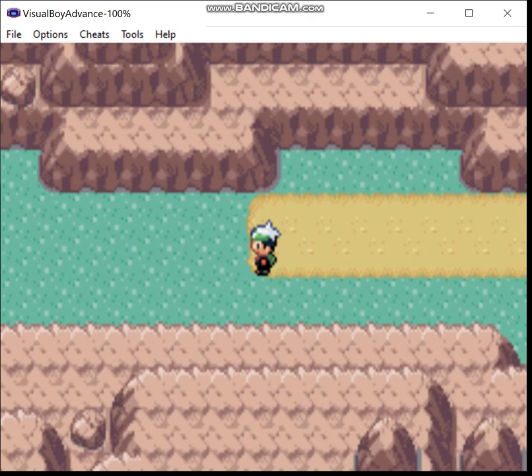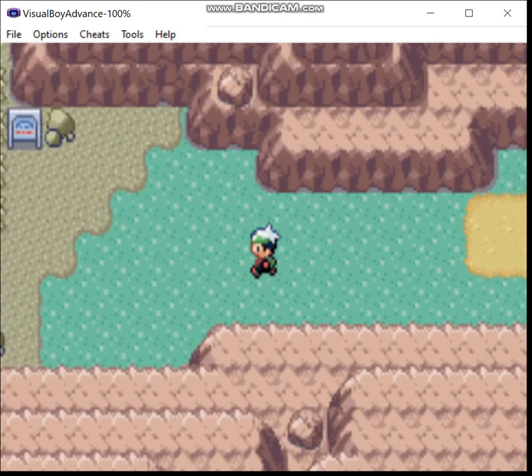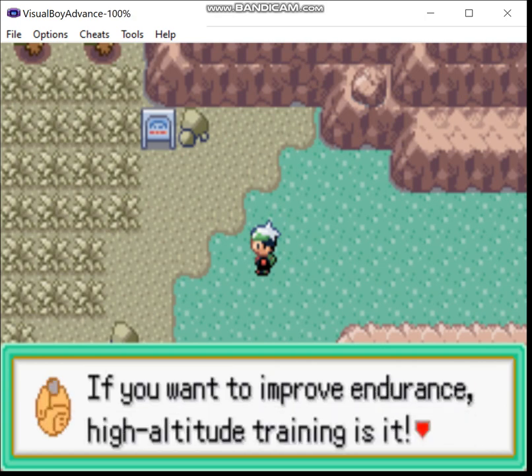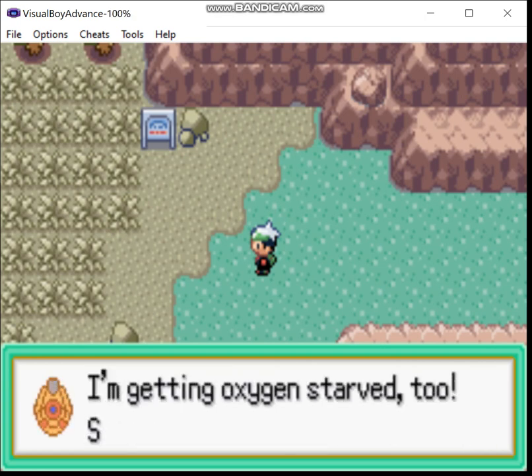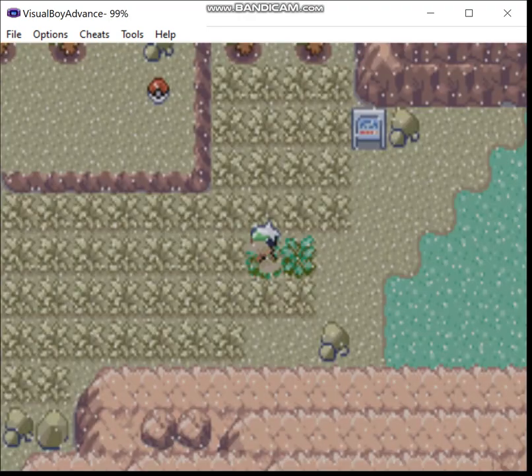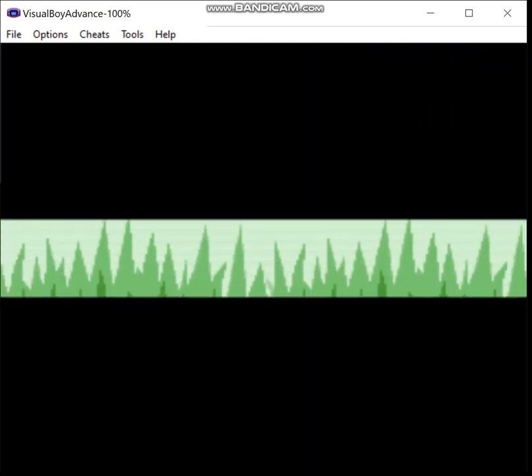Greetings, Zero here. Welcome back to the Steel Monotype run of Eevee Emerald. Last time, we left Marble City behind. We beat up a news crew, discussed some bugs in this hack, and made our way to Route 113.